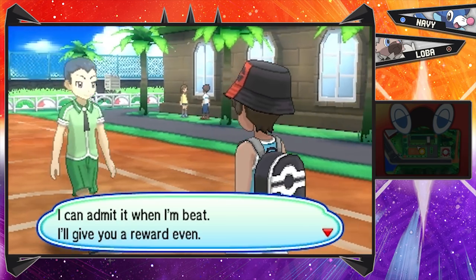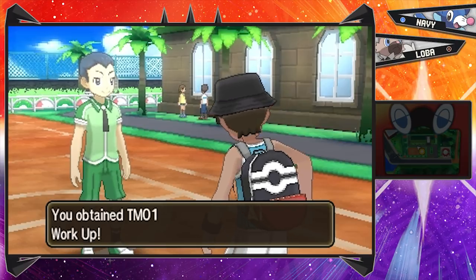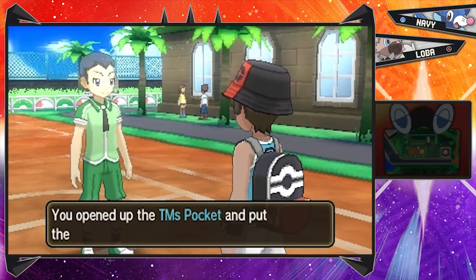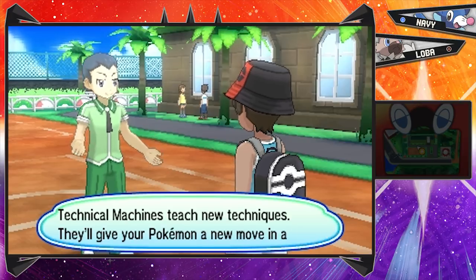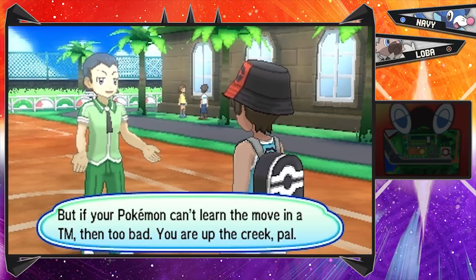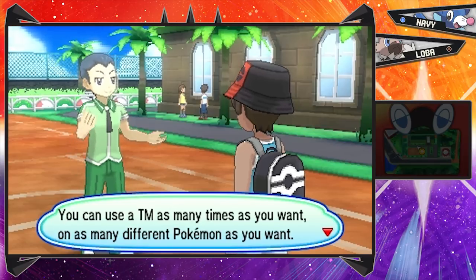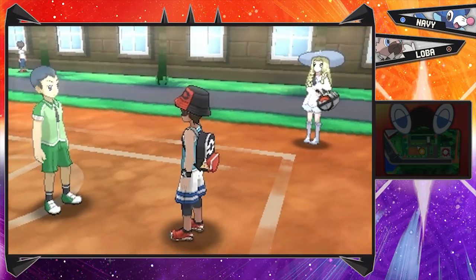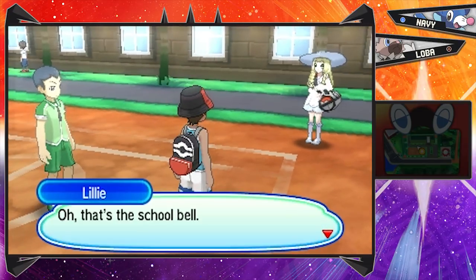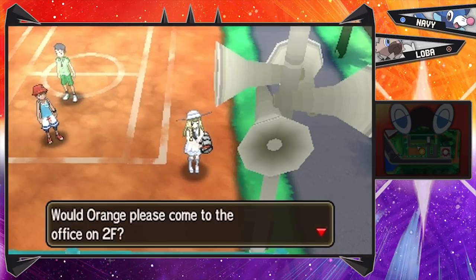He gives us a Technical Machine - TM01! It's kind of cool how the first TM we get in the whole game is actually TM 01. TMs give a Pokemon a new move in a flash, and you can use them on a bunch of Pokemon and they don't get used up - something kind of new that a lot of people might not know, since TMs weren't originally like that. And that is indeed the school bell. 'Attention all students - would Orange please come to the office?'